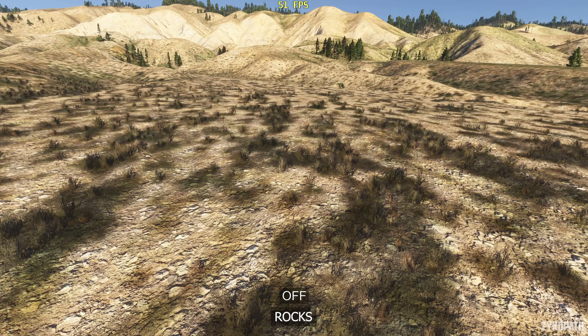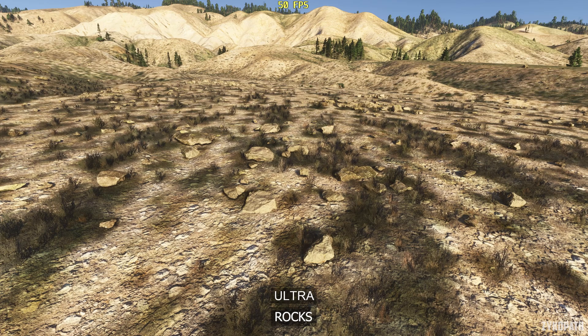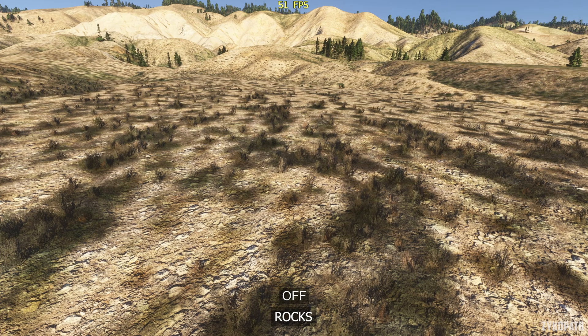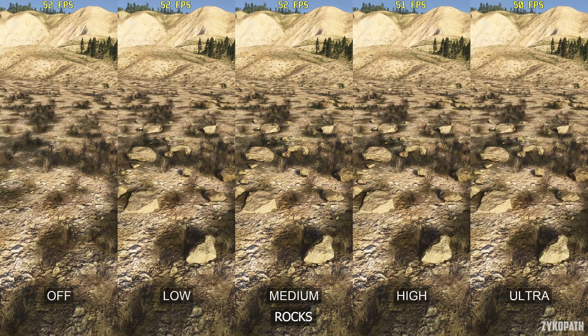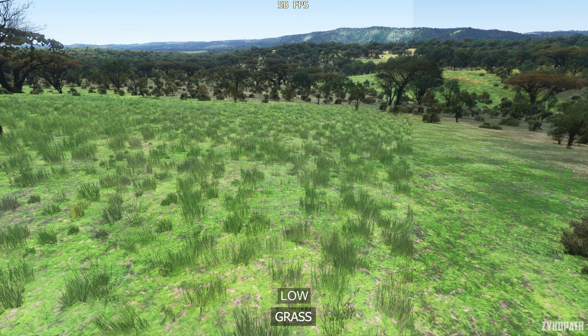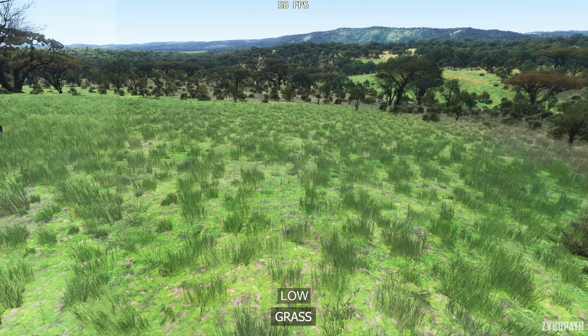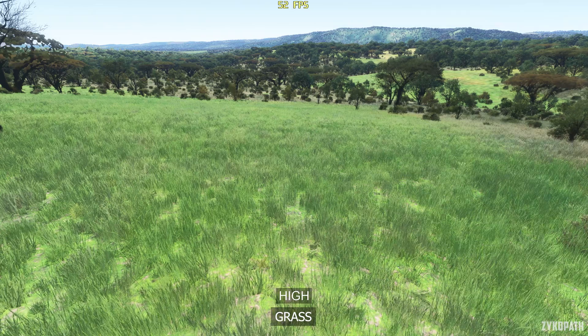The rocks setting is pretty much the same as the plants setting, gradually increasing rock quality, density, and view distance — use Medium for the best balance. The grass setting is the same, gradually increasing grass density and view distance, but this setting can have a much larger impact to performance. Medium looks to be the best balance here as well.